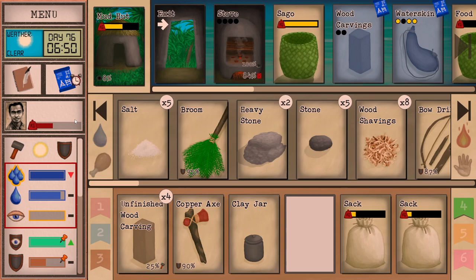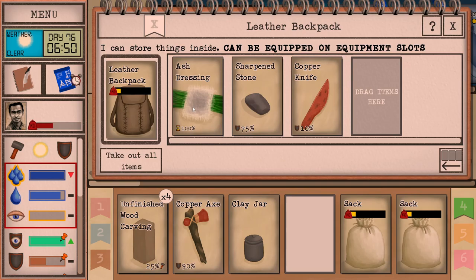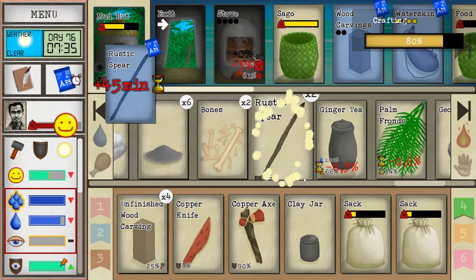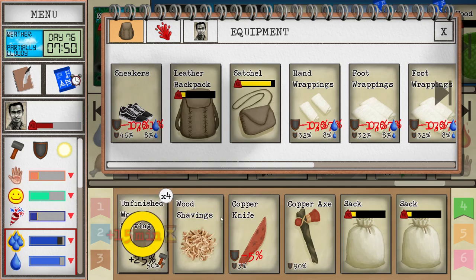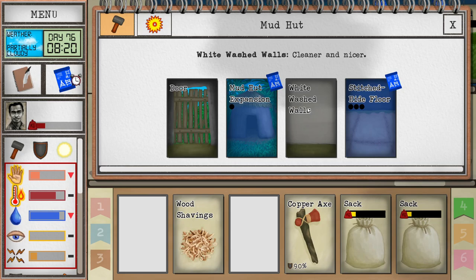I also want to start stabbing the macaque, so I'm going to build myself a spear. Let's see what we can make — we can make a rustic spear. A scrap spear we can't make because we don't have all the required things for it. But a normal spear will do for a while. We actually have a couple now — somebody forgot we have multiple ones. My hands hurt a little bit, so we're going to take a break from the wood carvings. We made whitewashed walls.